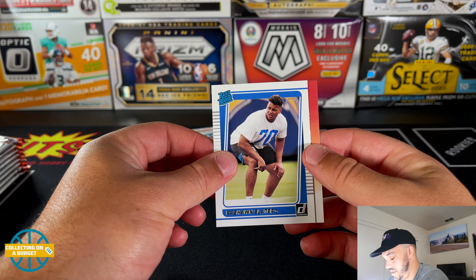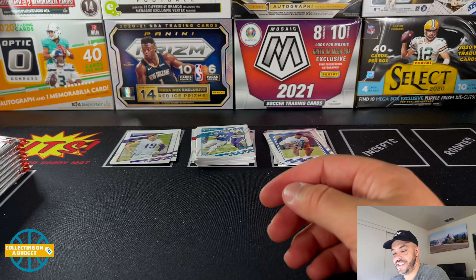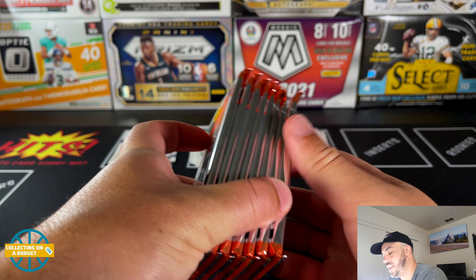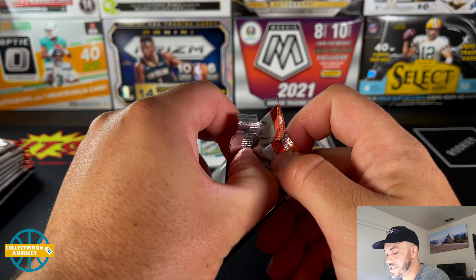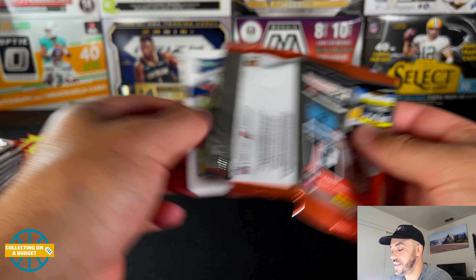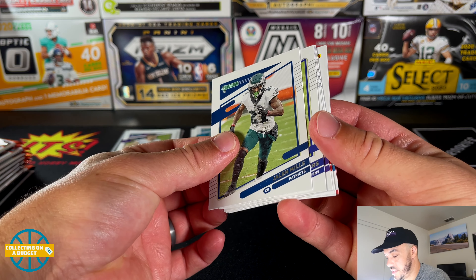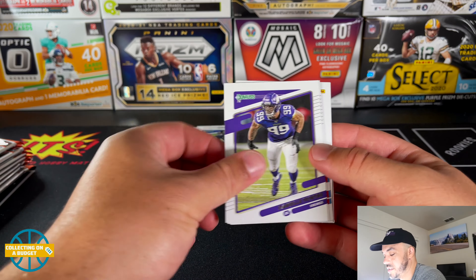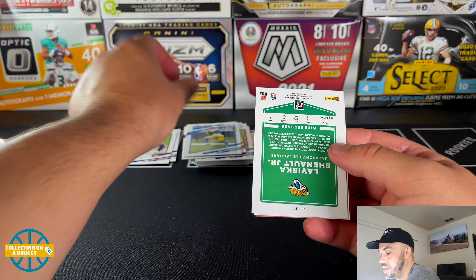Rashawn Slater, offensive lineman rated rookie. Oh — I think we finally got a hit, we'll save that for last! Last year there were guaranteed hits in every box, but that is not the case this year. I have seen more autographs coming out of them though. Jalen Mills, Marcus Peters, Danielle Hunter, Mike Vick, Mike Williams.